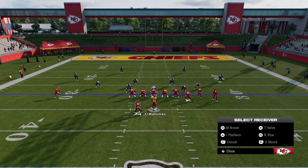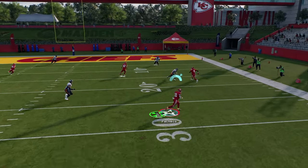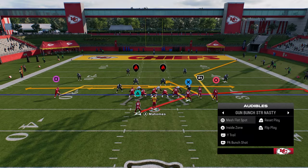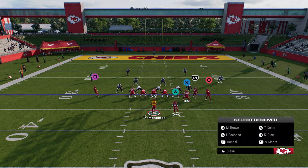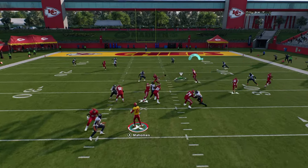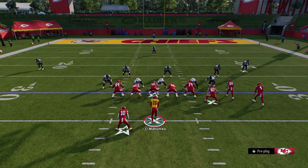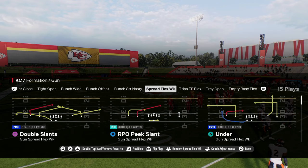You have literally the best play here in verticals halfback under — this is the best version of verticals and it's going to get you the most effective version of the bunch formation. One audible over, you have the Bunch Strong Nasty, one of the best formations in Madden 24. It is back in Madden 25 and it might even be better this year than last year. So you have trips tight end, bunch, and Bunch Strong Nasty — all the power formations in one book.